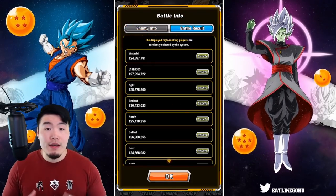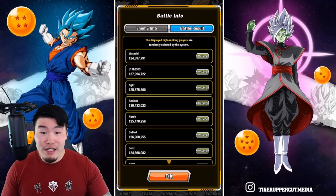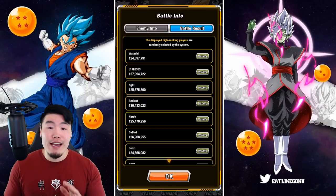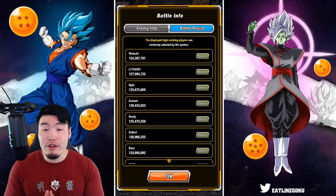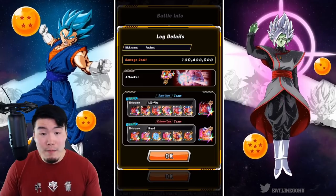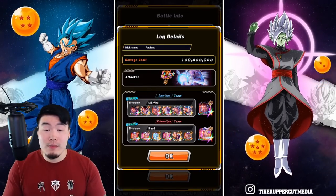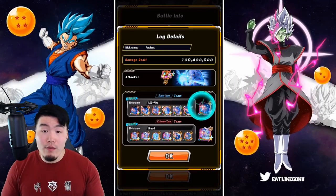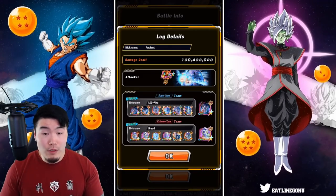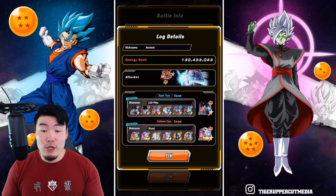Popping over to the Battle Results tab, we can see some of the highest scores people have set so far. The highest score here is Ancient with 130,433,000 — really, really good. LR Master Roshi as the attacker. And then for the super side, we have mostly Ultra Instinct Gokus along with SSB Vegeta and LR Master Roshi. And then for the connector, we have the INT Ultra Instinct Goku. And then for the extreme side, we have mostly Frieza's, we have the Frieza and 17, and then the connector is the INT Angel Golden Frieza.